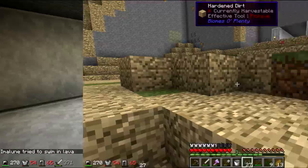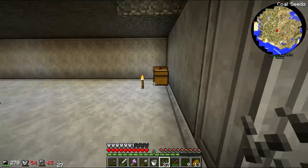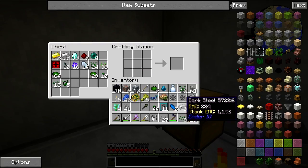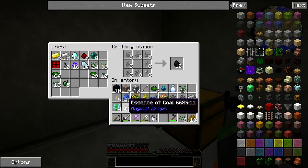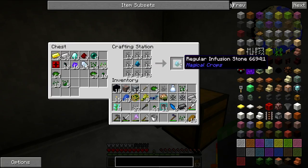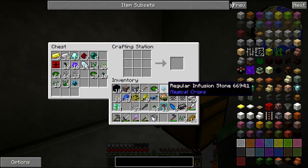Next up is to make some redstone seeds. We take our weak essence, put that aside, take our coal essence, and make a regular infusion stone — which is pretty cool. We'll put the leftover coal essence back for later in case we need to make some coal. Let's place our regular infusion stone here.